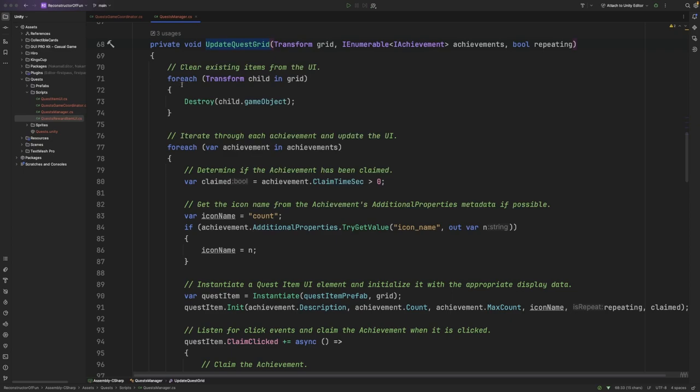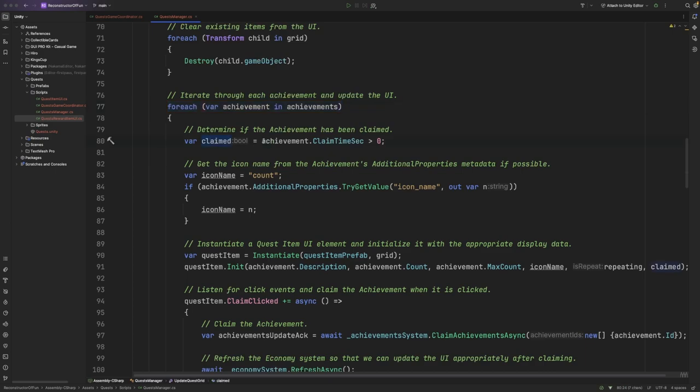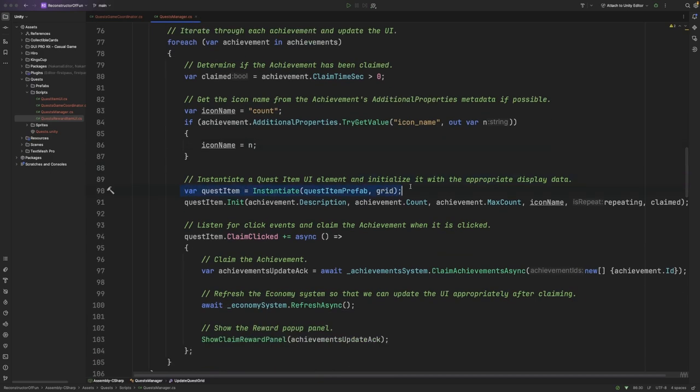Inside the UpdateQuestGrid function, we're clearing any existing quest items from the user interface, then iterating through each of the achievements that have been passed to this function, and defining a few variables. We have a claimed bool, which determines whether or not the achievement has been claimed — we do this by checking the claim_times_sec value within the achievement itself. If it's greater than zero, then we know that the achievement has already been claimed. Next, we define a default string value for the icon name, and then check to see if there is a property inside additional properties called icon name — if there is, we'll use that instead. Then we'll instantiate a quest item prefab and initialize it by passing in the achievement's description, the current contribution count, its max count, icon name, whether it's a repeating achievement, and also whether it's already been claimed.